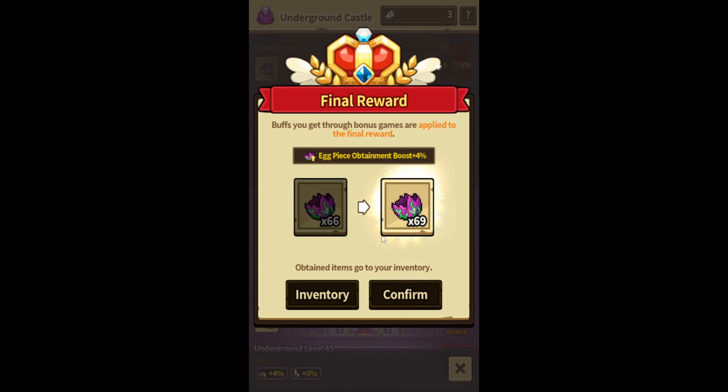So we got 69 egg pieces and we need 100 to make a special dragon, so yeah. I hope you guys enjoyed this video. If you do, give it a thumbs up. Subscribe to see more of my content, and I'll see you guys in the next one. Bye-bye.